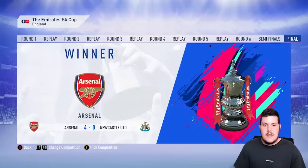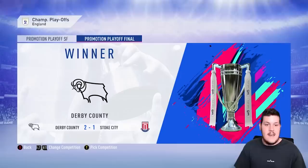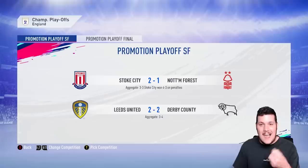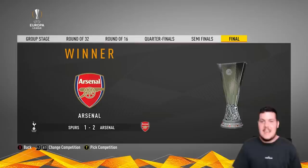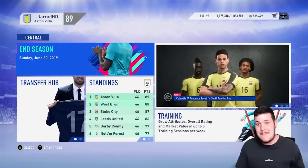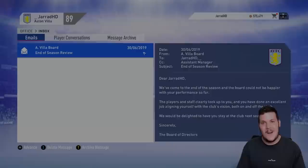Arsenal won the FA Cup 4-0 over Newcastle. Tottenham won the Carabao Cup 3-1 over Newcastle — not a good year for the Magpies. Derby County won the promotion playoff final, joining us and West Brom in the Premier League. Leeds choked big time — they were top of the table and looked certain to go up. Barcelona won the Champions League, and Arsenal won a North London Derby Europa League final. That's where Season 1 of the Aston Villa Career Mode comes to a conclusion — Premier League bound next season.